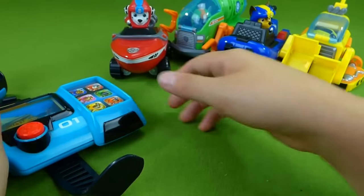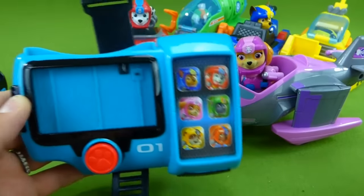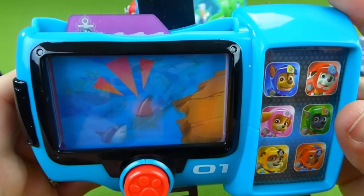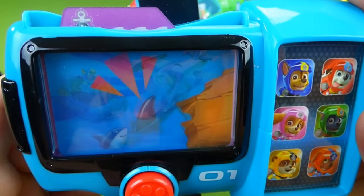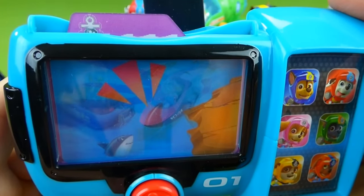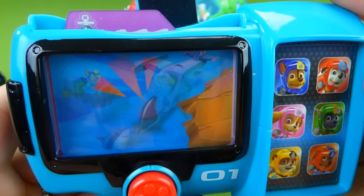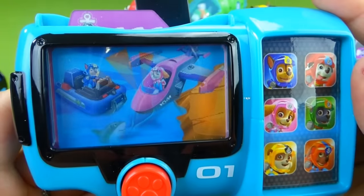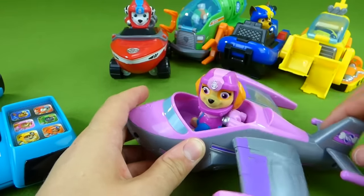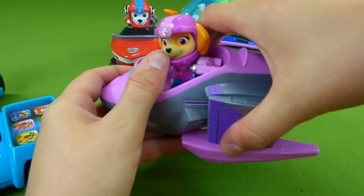Which sea patrol figure will we see next? It's Skye! Let's take her mission card and see what her mission is. Pup, to the sea patroller. A shark has been spotted in the bay. Skye, I need you and your sea plane. This pup gotta fly. Chase, I need you and your sea patrol boat. Chase is on the case. Sea patrol is on a roll. There's Skye and Chase — they use the sea patroller to help with the shark problem. Here is Skye's sea patrol vehicle — wings pop out, she can take off, then land back and put the wings back down.